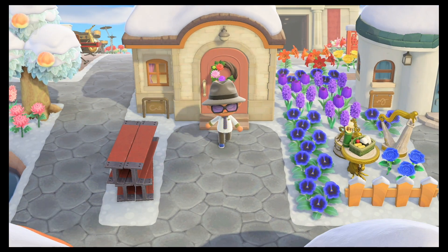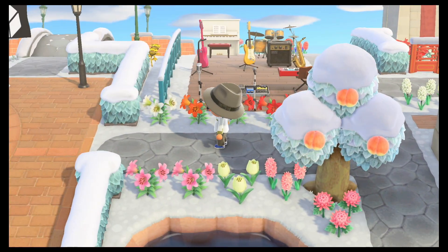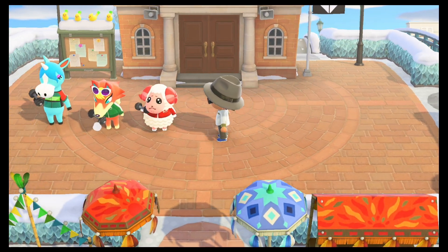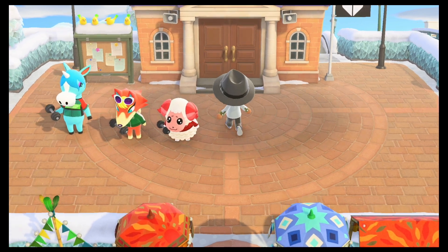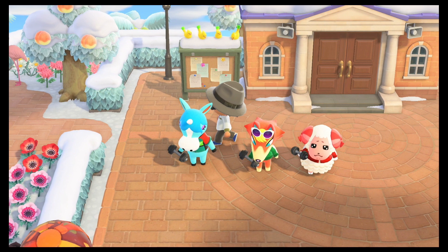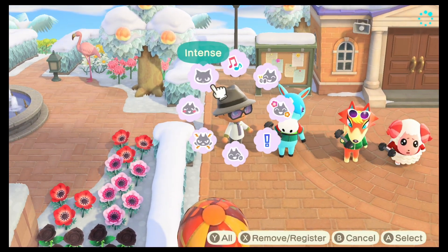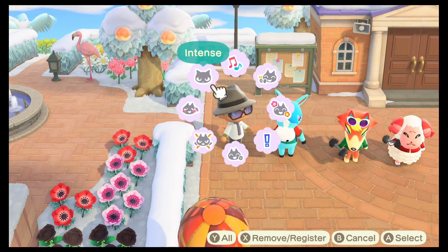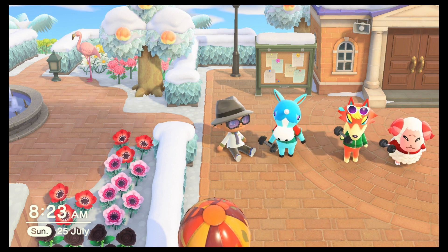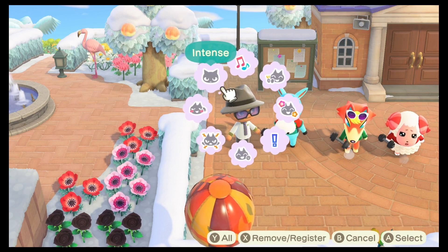That gave me the ability to know which ones I'm after. The one thing I did notice was the large gap in my DIY collection was actually from big sister types. This is because the majority of the time we played the game, we invited lazies, smugs, peppy, and normals. Each of these personalities gives you a set pool of DIYs they can possibly give you. Big sisters too have a dedicated list of DIYs, but because they were never on my island, I was never exposed to them.